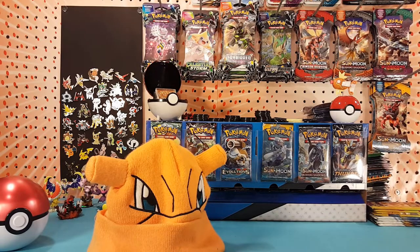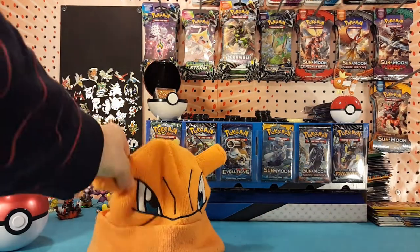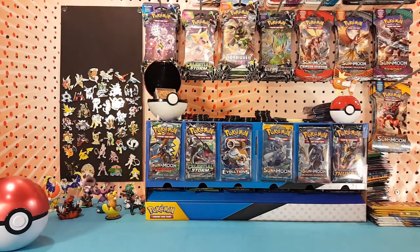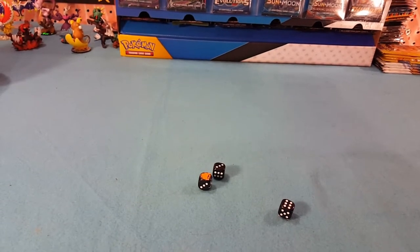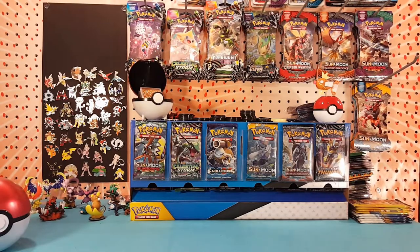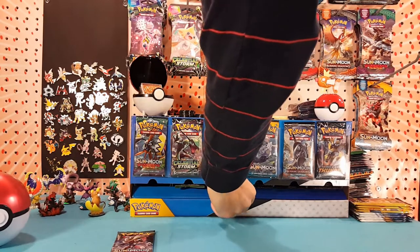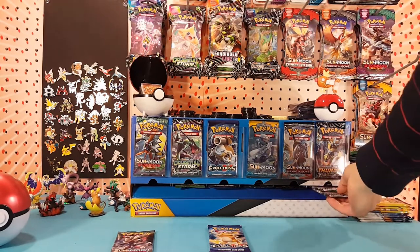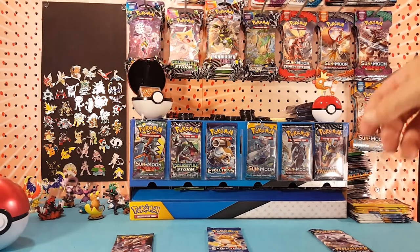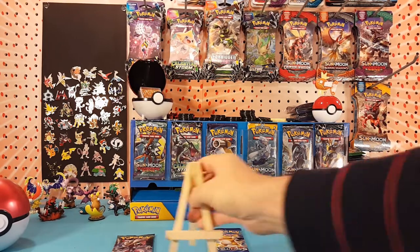What's up guys, I'm Matt and it's time to let the dice decide again. Let's put this lucky hat on and we'll see what packs we're gonna pull today. We got one, three, and six — so packs one, three, and six: Guardians Rising, Evolutions, and Lost Thunder.